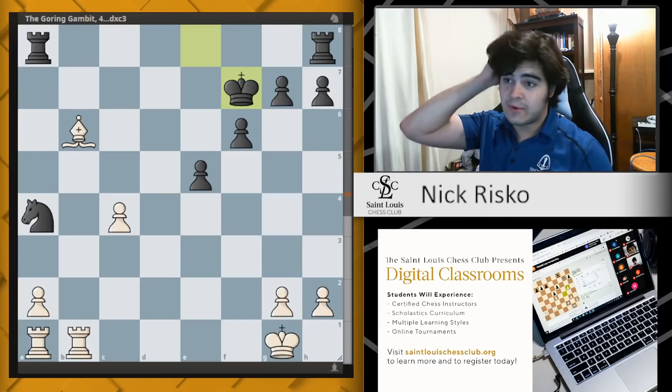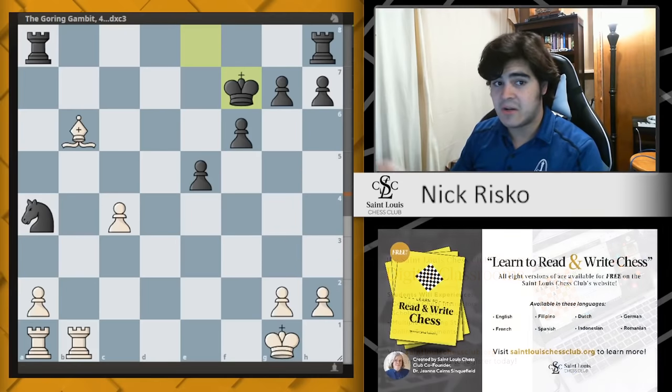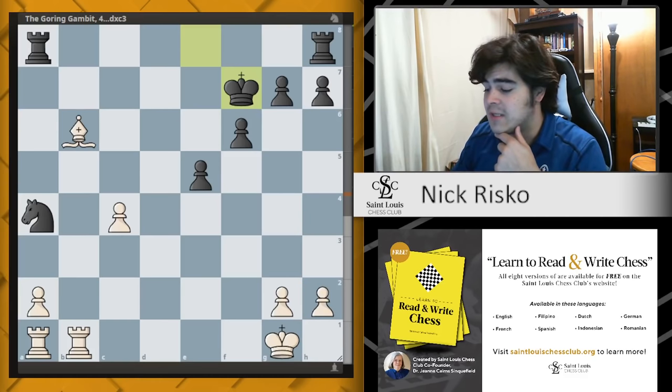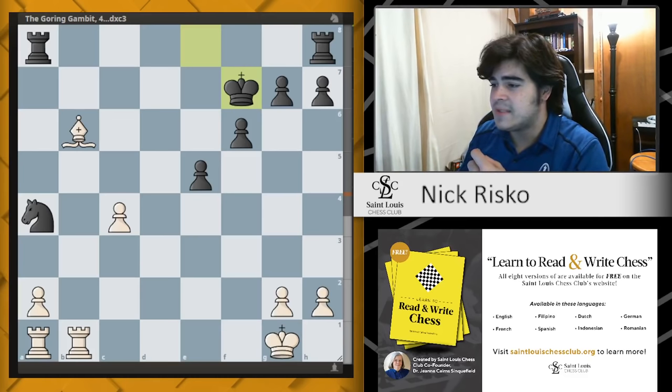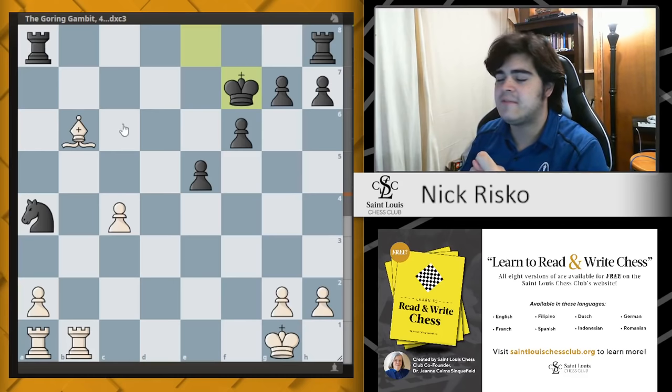If you play the Göring Gambit, feel free to leave any tricks I missed down in the comments — I always like to go through comments and see what I missed. Otherwise, this is the Göring Gambit; I don't think it's that great for white and black is pretty comfortable if they've done their homework. Next time we'll be getting into the main lines of the Scotch: the Steinitz, Queen h5, and main lines with Nf6 and Bc5. Good luck with your chess, I'll see you next time.